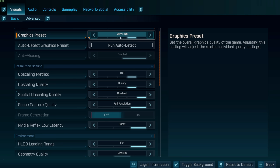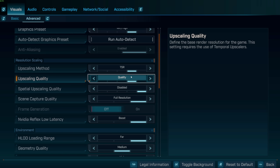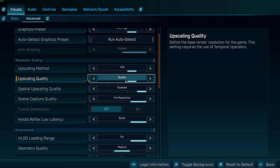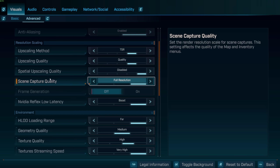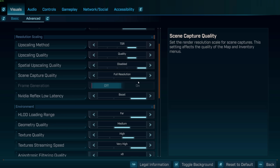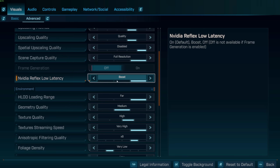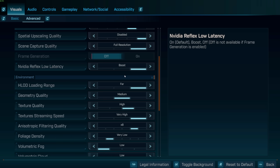In Advanced — quick TLDR: I'm on a 4080 Super with a Ryzen 9 processor, so mileage may vary, but this should work for everybody. For upscaling, I use TSR because it's less performance intensive and I hate how blurry DLSS looks. I use the quality preset, no upscaling quality, but scene capture quality at full resolution. Frame gen is off — if you want more frames turn it on, but I don't like AI frames. Make sure low latency is set to Boost for less input lag.